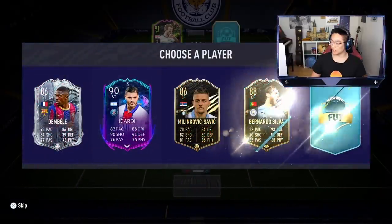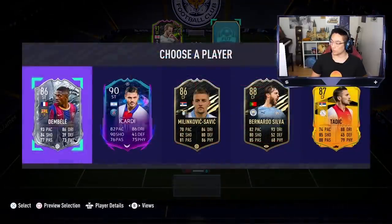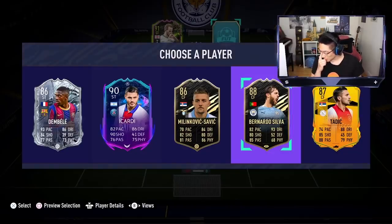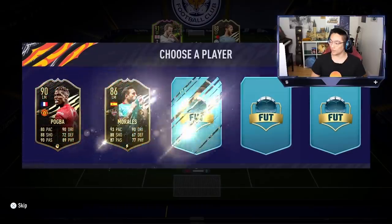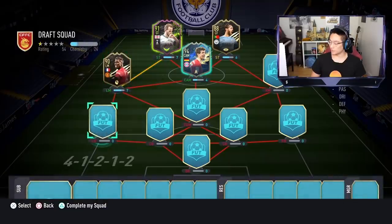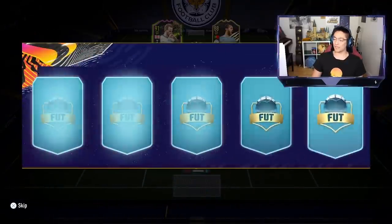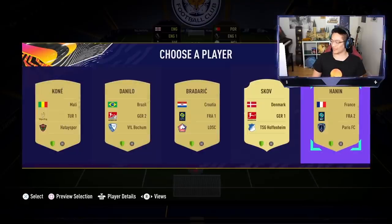We need another striker — Icardi can't be used as he's not European. The only real choice is Bernardo Silva, who links across to Harry Kane. Then Paul Pogba comes up — that's a no-brainer, we take Paul Pogba. Maybe a little bit of regret on whoever was in that camera spot.